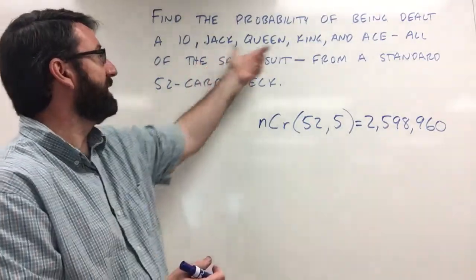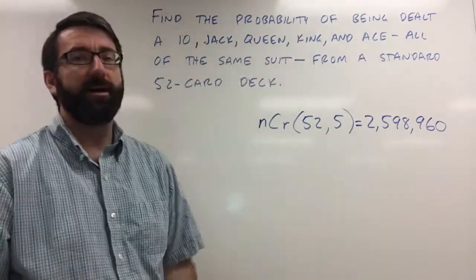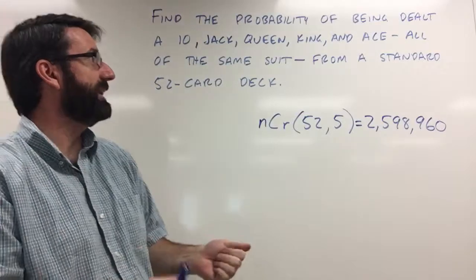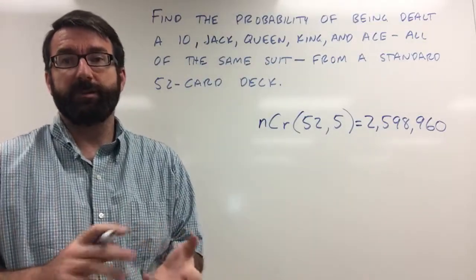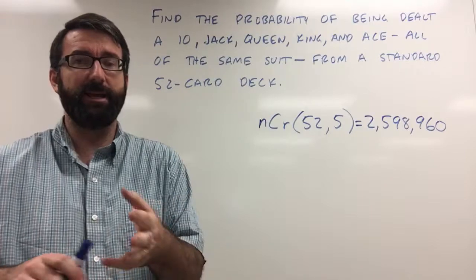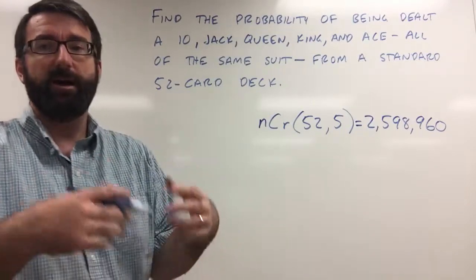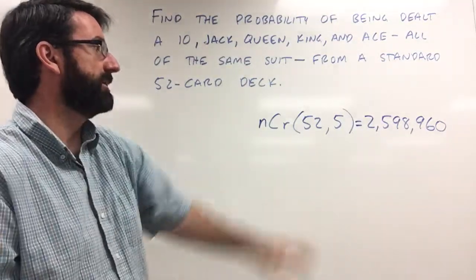Now we need to figure out how many different hands satisfy this — a 10, Jack, Queen, King, and Ace, all of the same suit. There are four suits in a standard deck of cards. So we could have the 10, Jack, Queen, King, Ace of Hearts; 10, Jack, Queen, King, Ace of Diamonds; Spades; or Clubs. So we have four different possibilities.